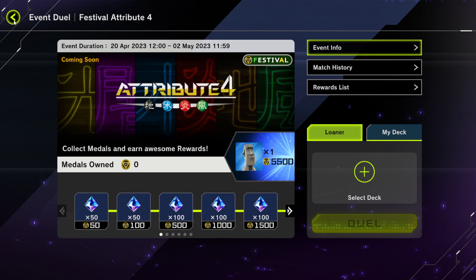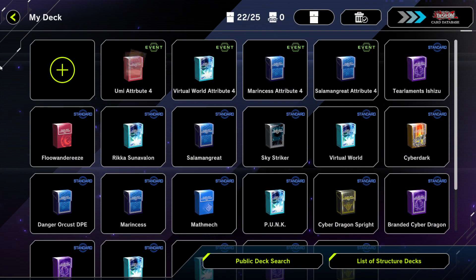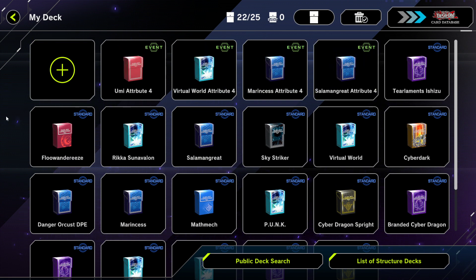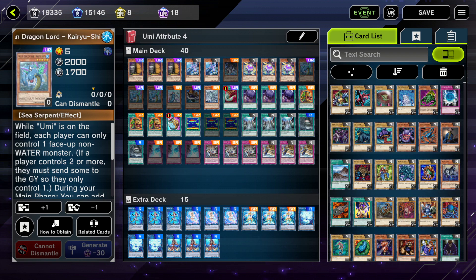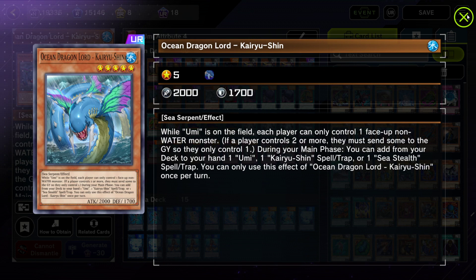I have four decks here that correspond to the major attributes. I'm going to pick mostly single-attribute decks — some of them have Earth, Wind, and Water. Let's go first with Umi. This is listed on my budget decks video so it's pretty close to that budget deck build. Umi is a Water control deck that uses Ocean Dragon Lord Karyushin to control the field and prevent players from controlling more than one non-Water monster.